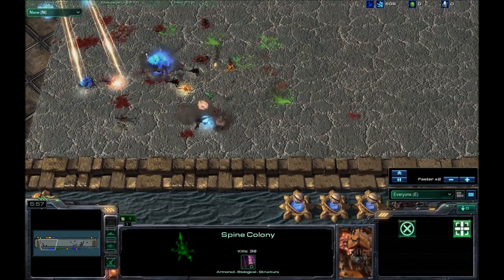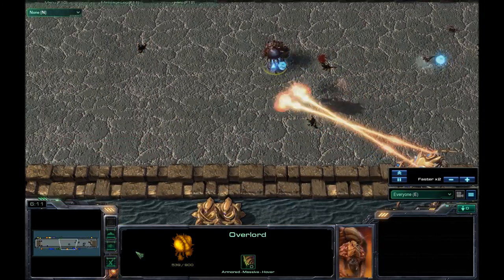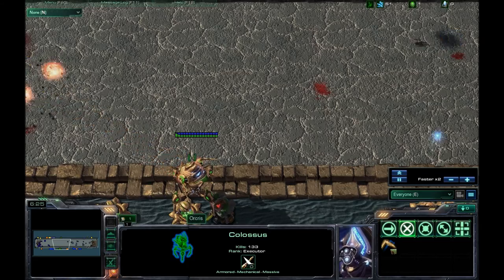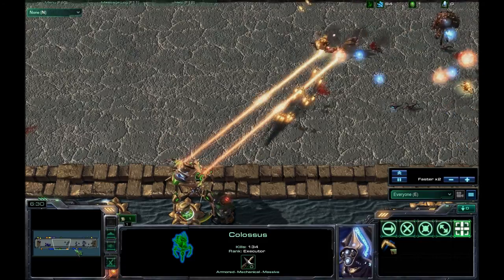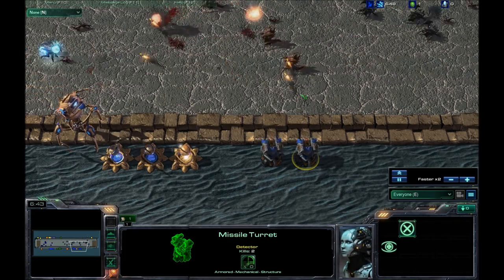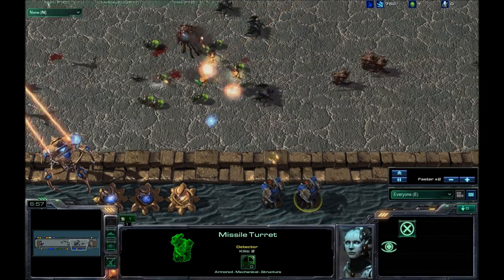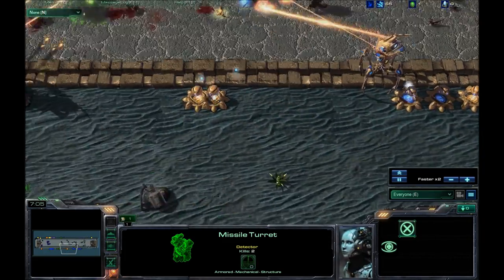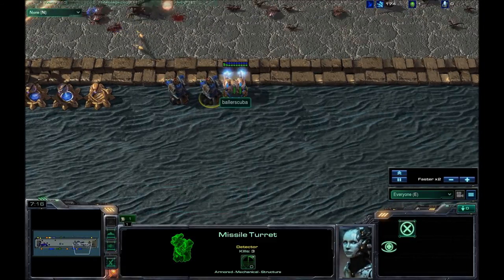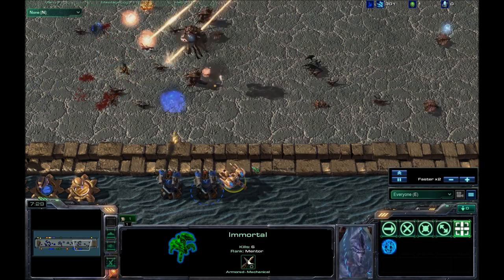Then they start spawning mutas — they're starting to come out early. Who would have guessed overlords would be like the big tank of the whole thing. Colossus can hit air apparently, so I'm getting missile turrets once I saw those mutalisks come out. But the missile turrets spend most of the time attacking ground because this is a custom map and crazy stuff happens. I get out my immortal.